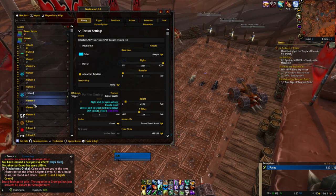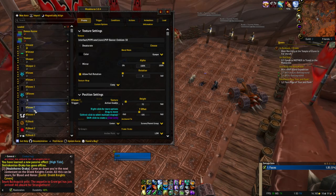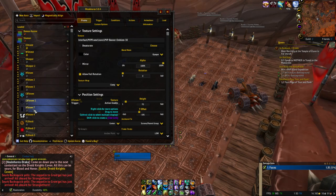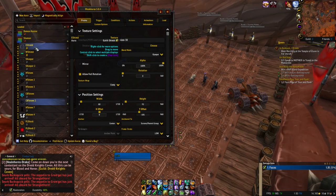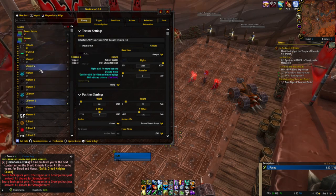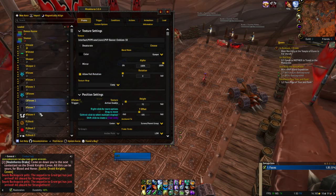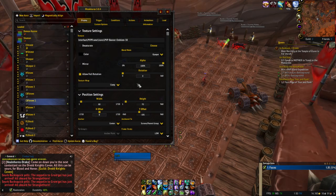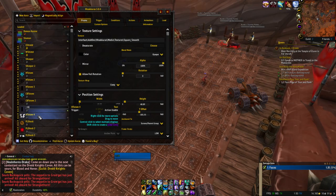Cloudburst Totem. I know it seems anal retentive and I said it was. But it helps to label them, because if you get lazy and say 'I'll do it later' or 'I'll just keep that name,' then later on when a WeakAura breaks or you need to change something, you come back and you're like — what? And you gotta go through the settings and try to figure out what it's about. So it really does help to label them.